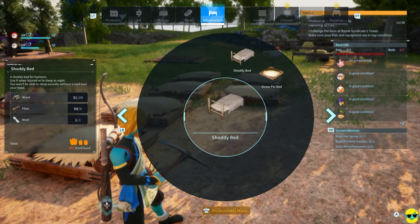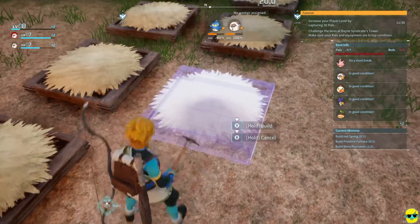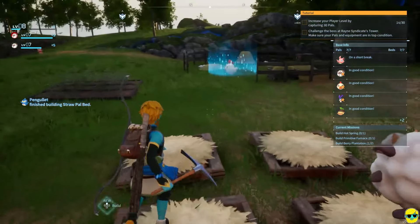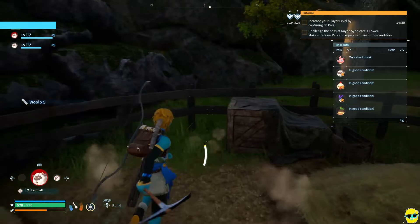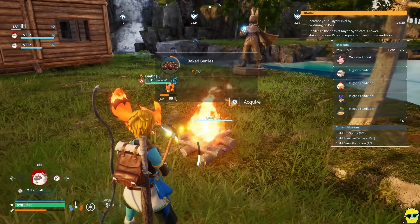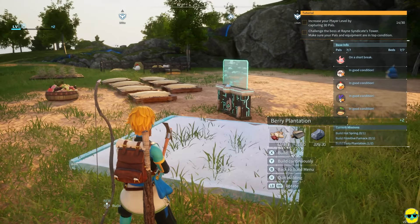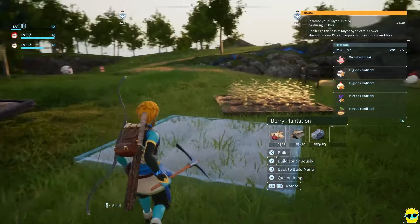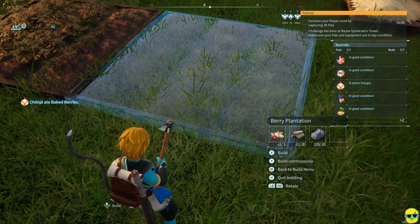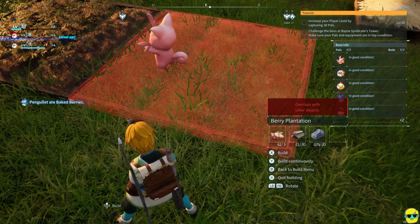Now we can upgrade our Palbox. I'm going to go here and upgrade it - at this point we need a hot spring, a furnace, and a berry plantation, two of them. Let's go to management and put a Fox Parks to work here - this gives us varied labor. I need to build an extra bed too. You don't have to do this like I'm doing with lots of different pals doing stuff. If you felt like you've got enough eggs and would rather have a cat doing mining or more deer gathering wood, do it. I like a little bit of everything, but if you want to specialize, that's also an option. This guy's cooking for us - fantastic.